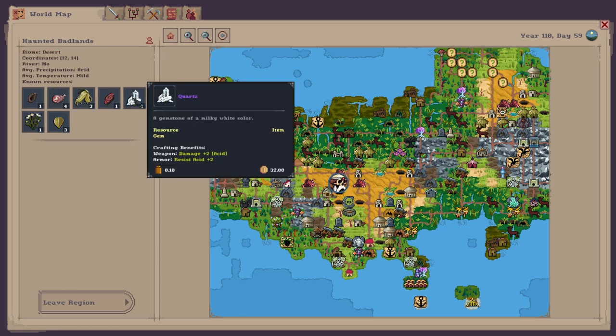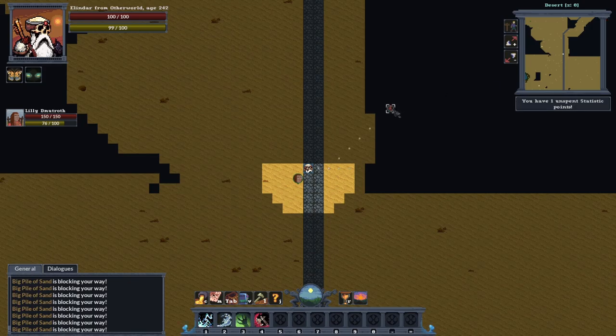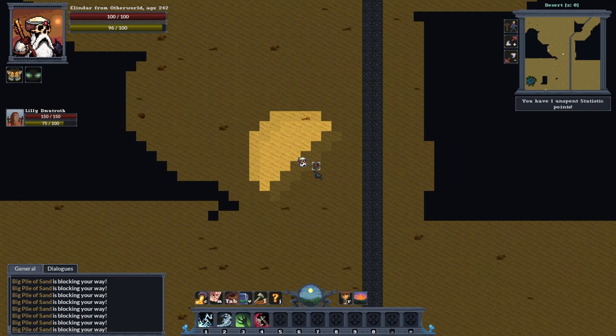We're in this biome here and as you can see we've got some quartz. I've entered the region and what you've got to do is look for a little hole in the ground - there'll be a lot of stairs to go underground because that's where all the gem mines are in the sand biome. I can see one over there so let's just head over there.